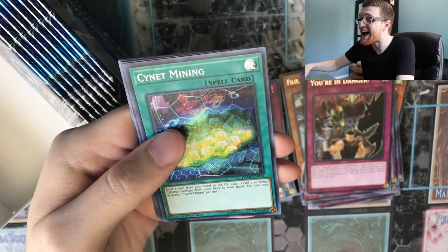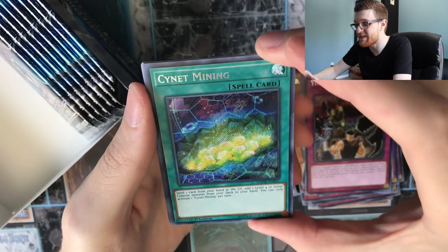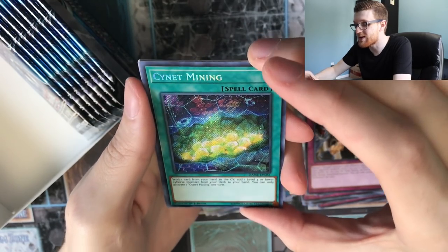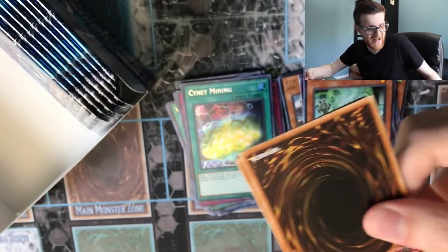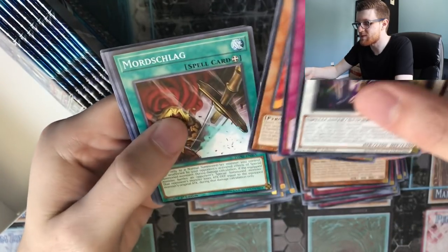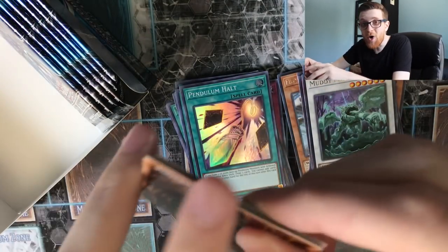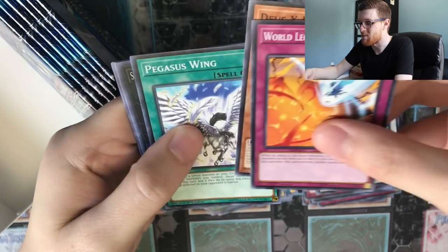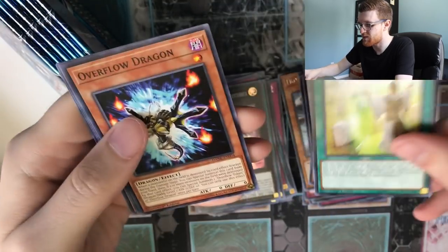And Salamangreat Mining is our other secret rare. Wow, that is definitely a good pull — that's like a $40-45 card. Definitely something you're gonna want for your Salamangreat decks. Just an incredibly powerful card, really nice pull. My luck in these past booster boxes hasn't been too great, so looks like it's turning around a little bit. We have Pendulum Halt for our super rare and another Muddy Mud Dragon. Super Quantum Mech Beast Lustrious — pretty neat artwork. Whitefish Salvage — the artwork in this set is just absolutely incredible.